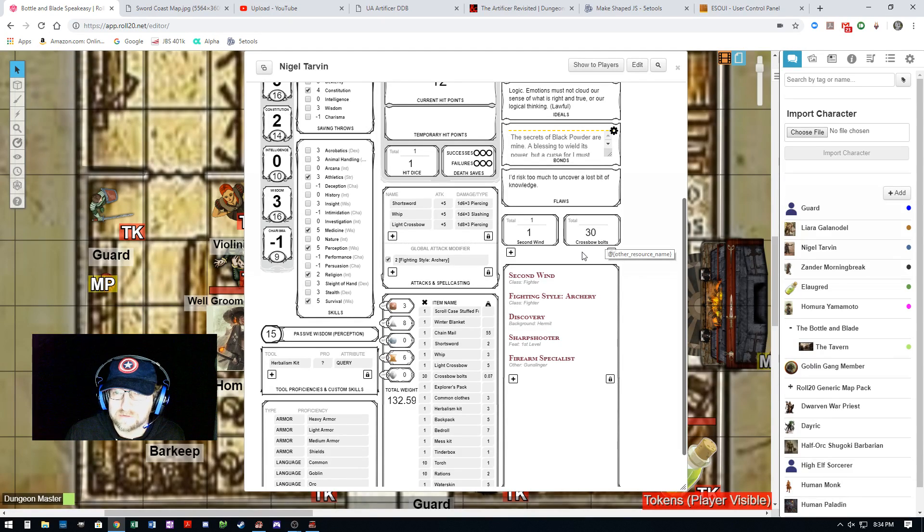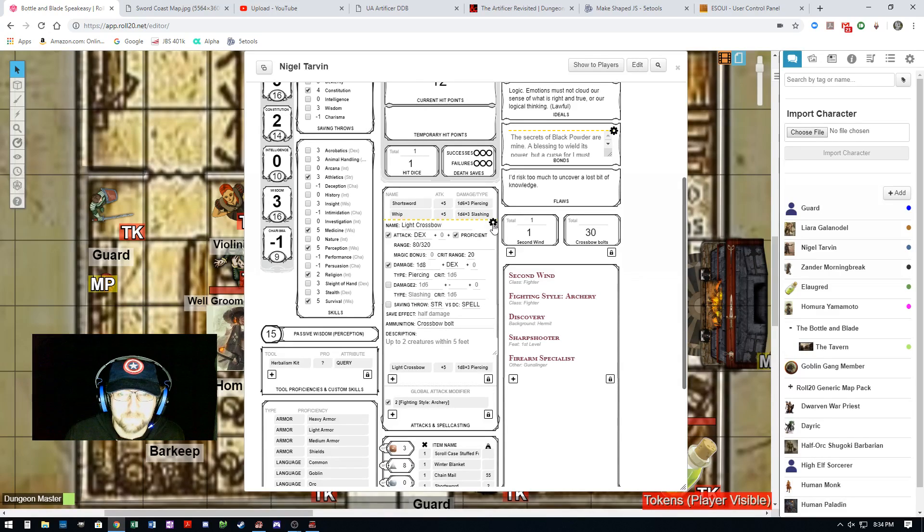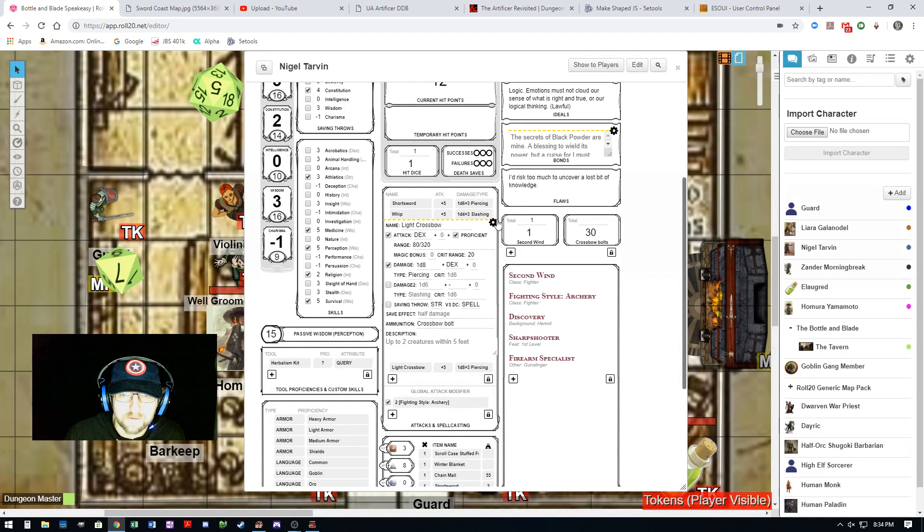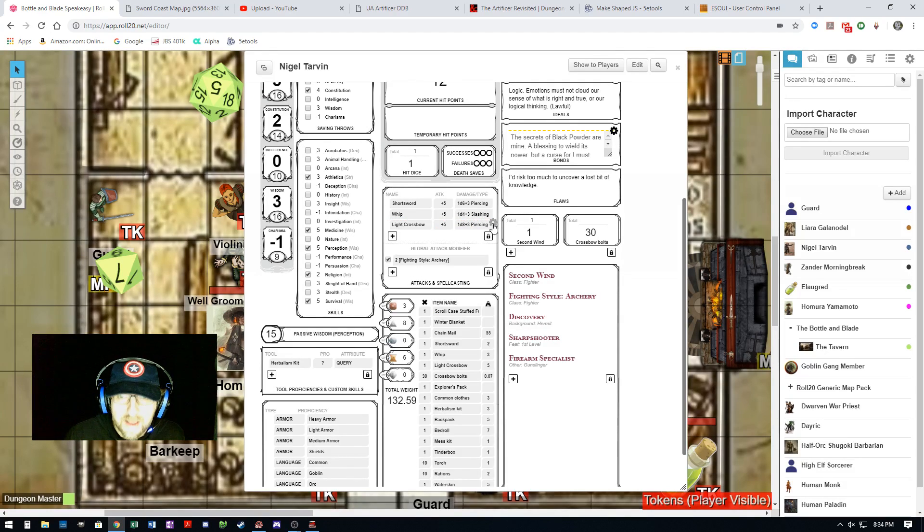His ammunition over here is called 'Crossbow Bolts' with a capital C. I don't know if it's case sensitive, but it's spelled differently. Right now if I click on crossbow and make an attack, it does not take away his ammunition. However, if we go into the settings for the light crossbow, it asks what ammunition he uses — it's missing an S. Add S to 'crossbow bolts,' hit enter, and now it should match up.